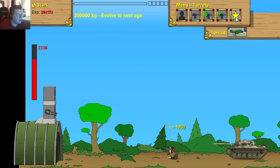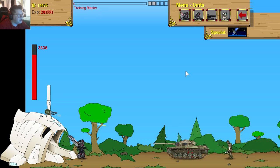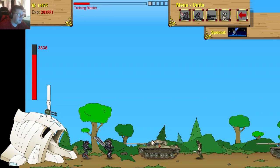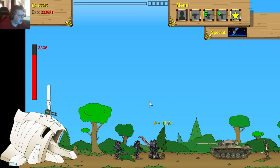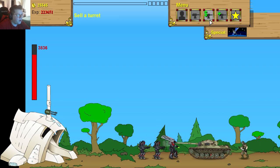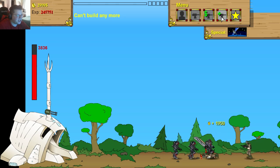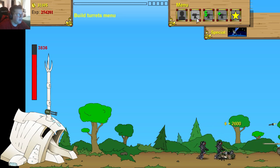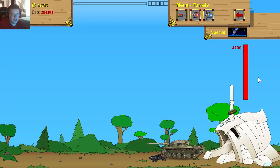Let's add another turret spot and then upgrade to the next age. I'll buy just a couple of units to deal with this tank, which is actually pretty big. Okay, we're at the last evolution — the futuristic age! I just added my final turret spot, so we're done building turret slots. We're at the end game with the final turrets. The plan now is to save up for them — this is the slightly boring part where we sit and wait.